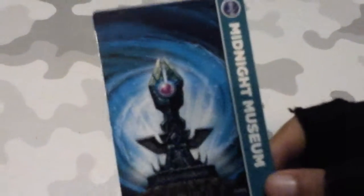Moving on to Nightmare's card. The attack on this is 150, the defense is 110, the speed is 250, and the luck — or whatever that means — is 40. That's not good luck. Now we have the Midnight Museum's card, and if you look really closely at the actual thing, there are some stairs on there.